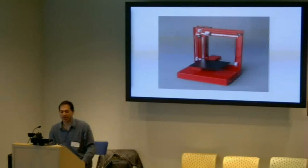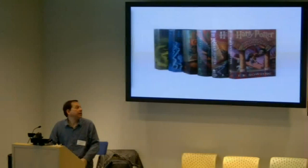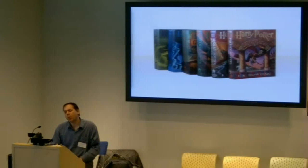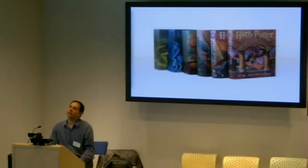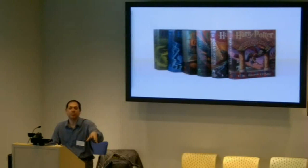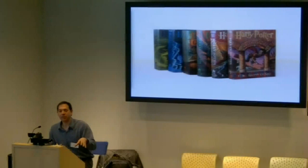I would actually argue that the person who wrote these books is probably the single most influential person in the last decade — not only for getting millions and millions of kids to read, which in itself is very important, but also J.K. Rowling did something really interesting. She said, let's just talk about what do we want. We want newspapers where people wave back at you. We want maps where when you look at them, you see where people are. She was writing this in 1999, and she just said, well, it's magic — but it's exactly what people want.